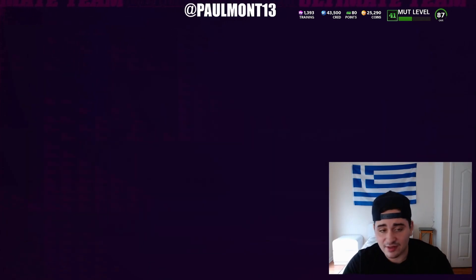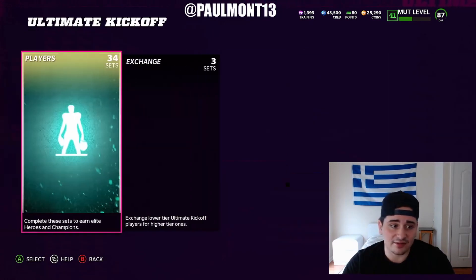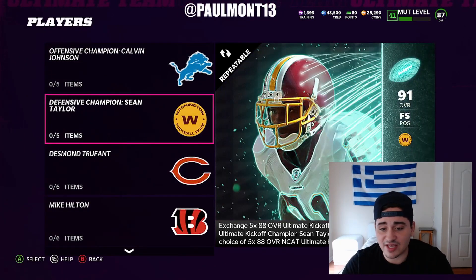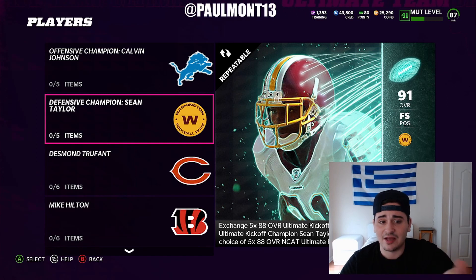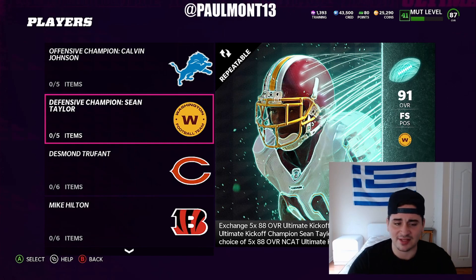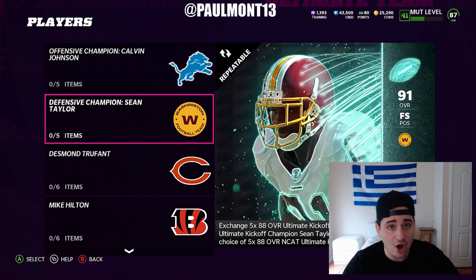Snipe out five 88 Ultimate Kickoff players for 40k, go over to sets, and throw them into the Ultimate Kickoff set — this is a coin method, a really good one. Throw them in the Sean Taylor set, get the Sean Taylor, and sell him — you'll make 175k, so you'll be losing 25k on coins. But you're going to be getting five 88 NCAT players to quick sell for 2,700 training. Instead of buying an 88 for 40k and quick selling for 2,100 training, you're spending 25k technically — after the reduction, probably around 10k for that.